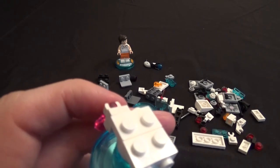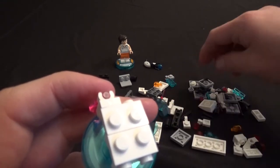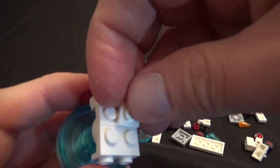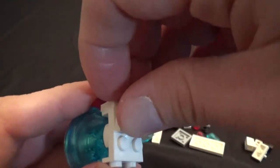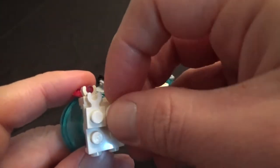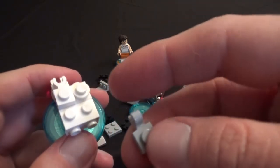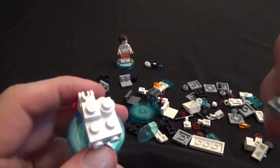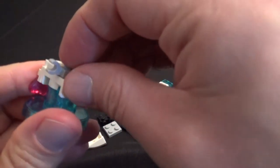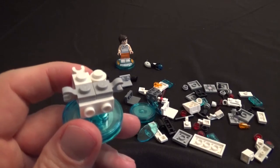Step five: above the little heart, we're going to take this piece and put it on top, then next to that take one of these white pieces and put it over there. Step six: take two gray pieces facing the right way — one there and then the other one over here. Step seven: take two blue pieces, put one here and another one over here.